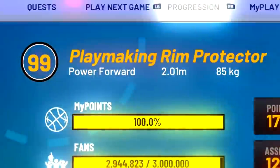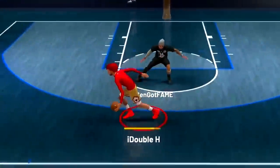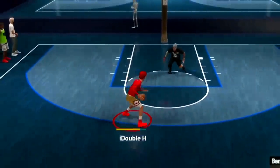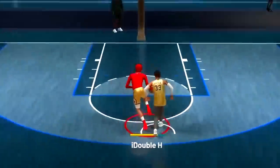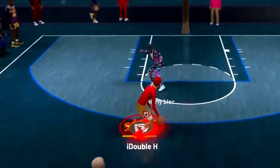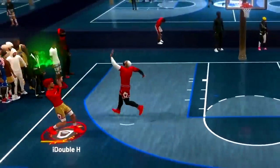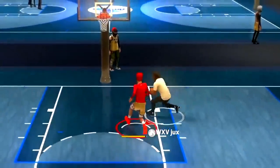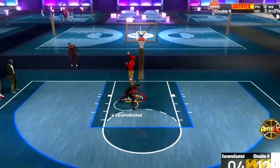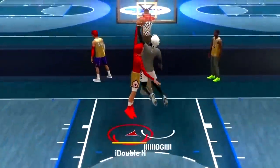A playmaking rim protector — a build that can play every position one through five. A build that can dribble with 98 speed, flying across the court at a center's height while soaring past defenders, unlocking contact dunks, shooting consistently from three, and forcing defenders to step up. This build can get takeover in two plays, and most importantly, it's the rim runner stopper — contesting, blocking, and snatching anything in its path. This is the playmaking rim protector.